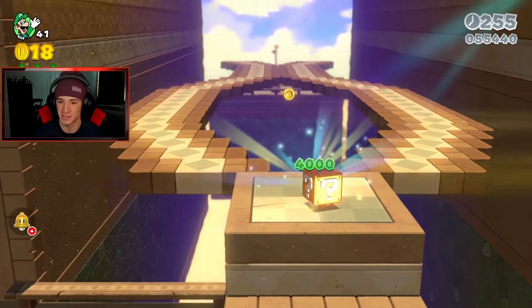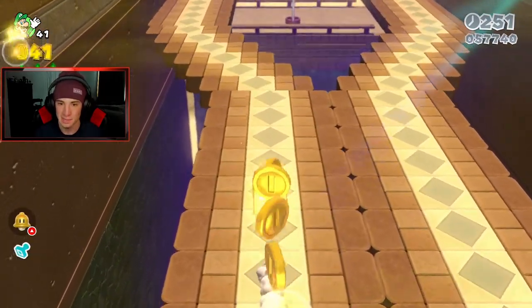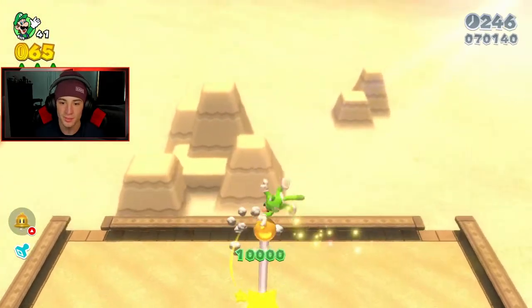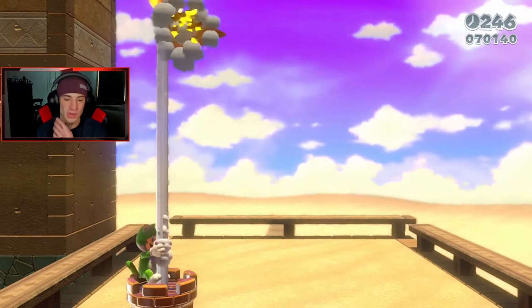Toad gives you a nice little green star, and the stamp is super easy for this place — just chilling there. We gotta run this way and get to the top of the flagpole. I'll just jump — get to the top, and there we go, 2-1 is completed!